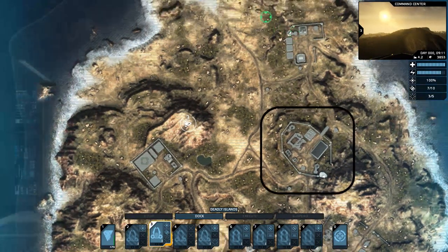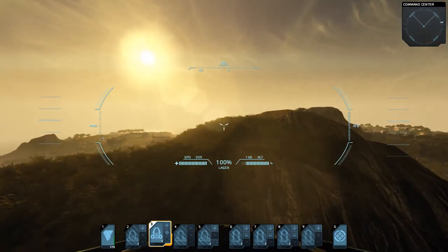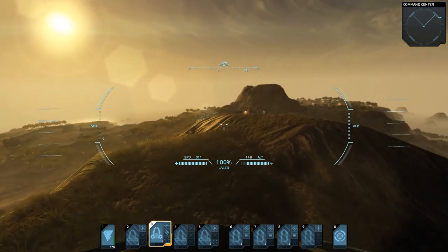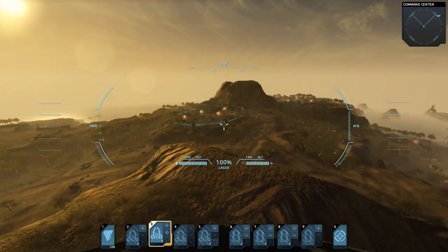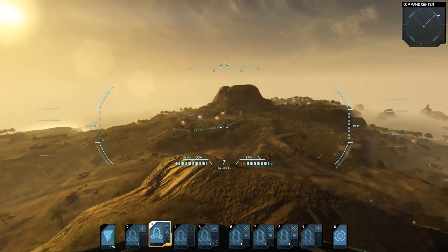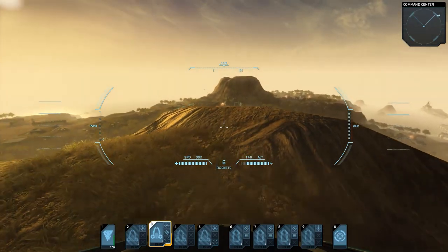I suspect that the command center is somewhere within that black square-y thing there. So I'm going to sneak over this mountain here and see if there are any defensive postures down there or not. I'm currently flying a Manta, which is a hovercraft that you can launch from the carrier. Let's see if we can get that... nope, we're out of range.